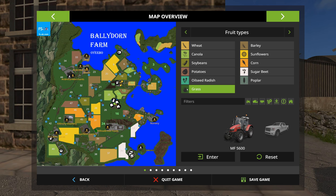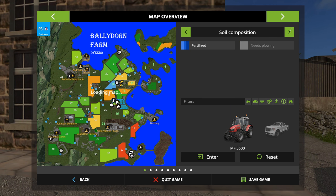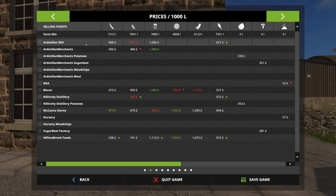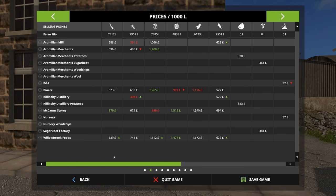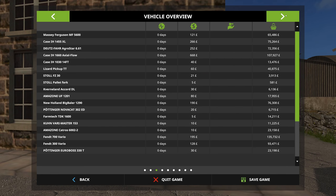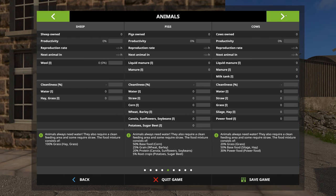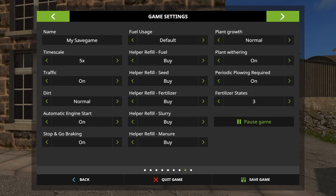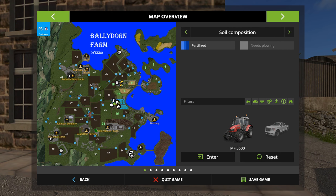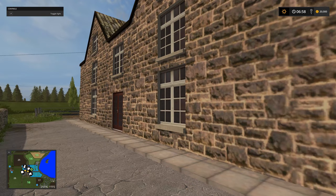There are quite a few fields devoted to grass. In terms of sale points, we have around 15. They sell a multitude of items but the usual sort of stuff. There's no additional production on this map, no animals, and we have a relatively small 100,000-unit silo capacity. Let's take a look at the starting equipment.